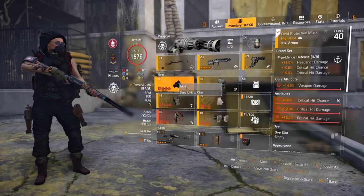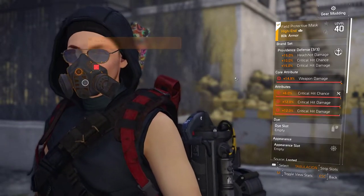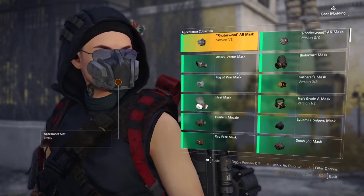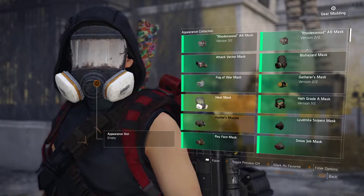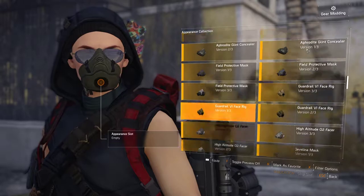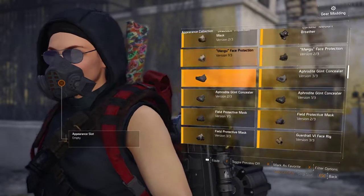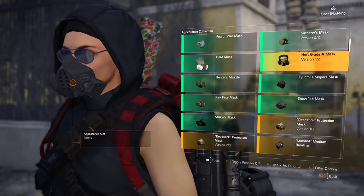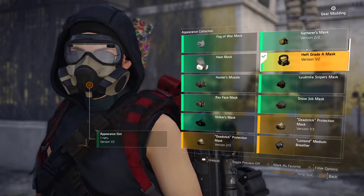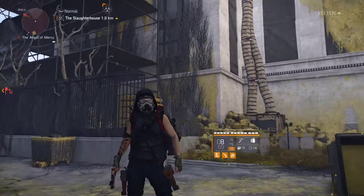As you can see here, you can move through the appearance slots with your gamepad or keyboard cursors if you're having trouble finding them. We're going to change from the visible default mask to something different — let's pick this one. We'll equip it and there we go.